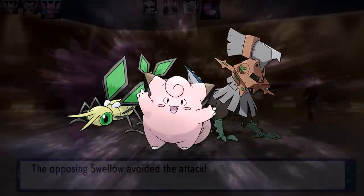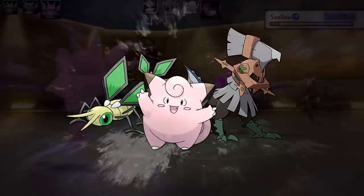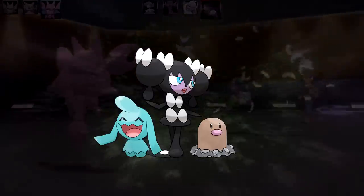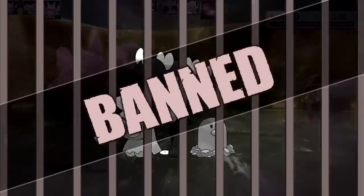Clefairy, Type: Null, and Defog Vibrava have also effectively imitated the defensive and utility capabilities of their evolutions. Usually this was a lower-tier affair, but most notoriously, Gotharita, Wynaut, and Diglett were so effective at imitating their evolved forms that the ensuing Shadow Tag and Arena Trap as a whole had to be banned from OU.